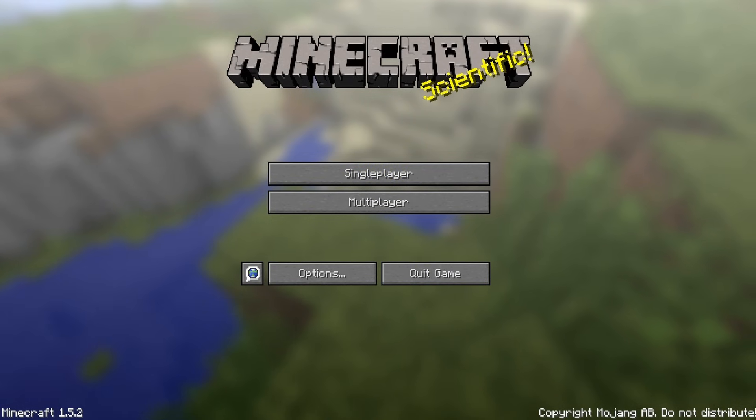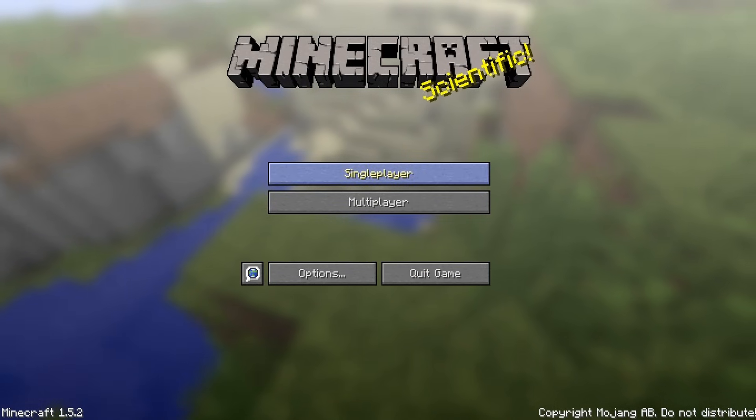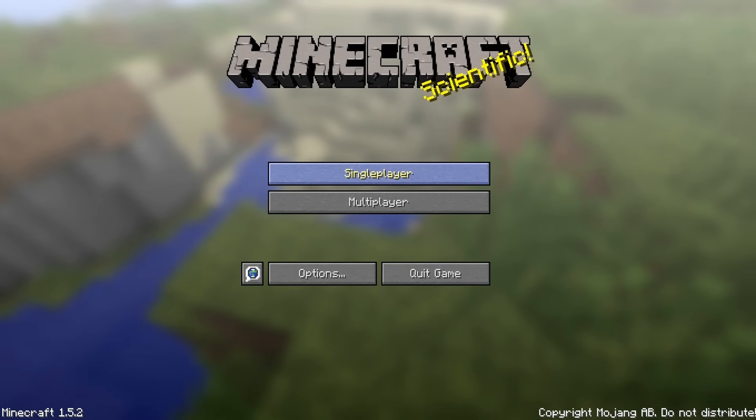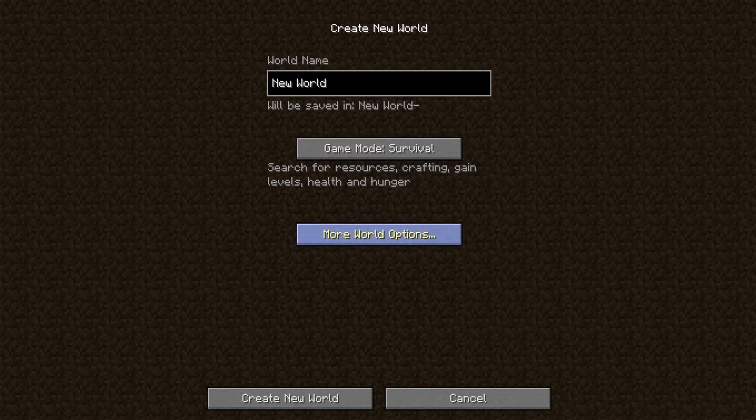The first thing you want to do when you load up is get to the login screen. You type in your username and password, click login, and you get here. You want to hit single player. Now I already have some worlds — this will be empty for you, none of these will be here.